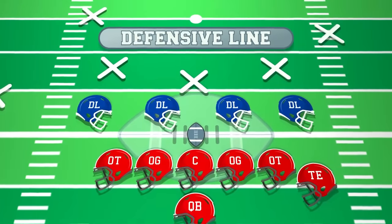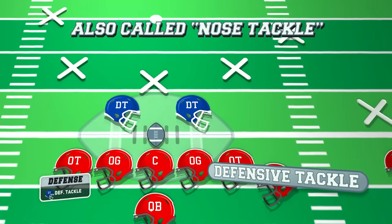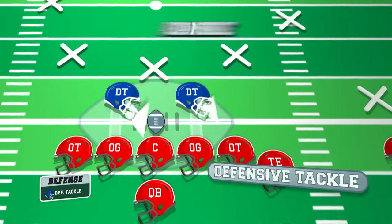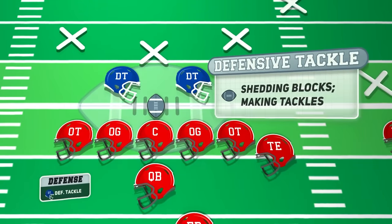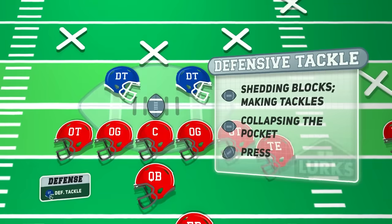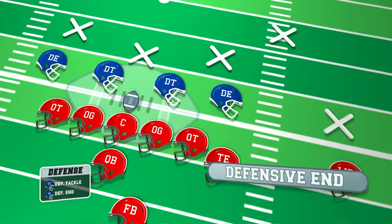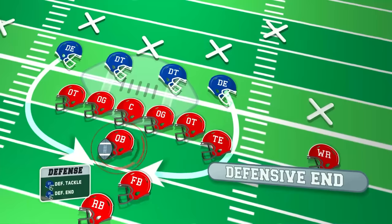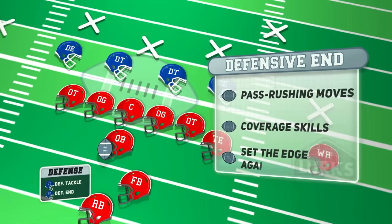That's what they have in common, but what are the differences? The defensive tackles are positioned on the interior of the defensive line, and their focus is to stop the interior running game by penetrating the offensive line, shedding blocks, and making tackles. They also play a crucial role in collapsing the pocket and pressuring the quarterback. The defensive end lines up on the edges of the defensive line, opposite from the offensive tackles. Their focus is on rushing the quarterback and containing outside running plays. They need a combination of pass rushing moves, coverage skills, and the ability to set the edge against the run.